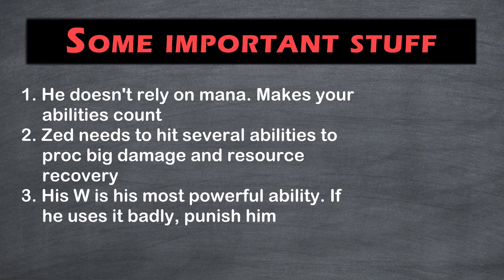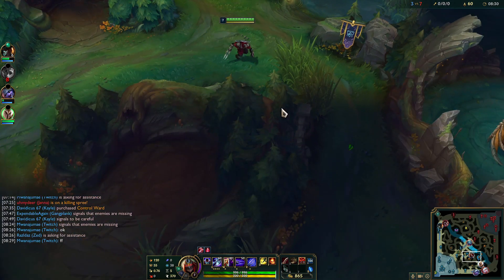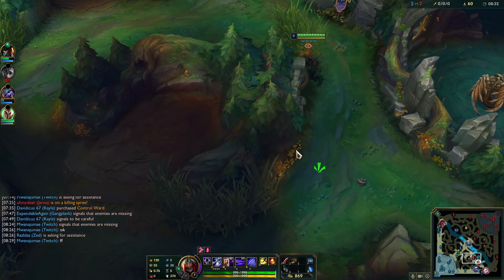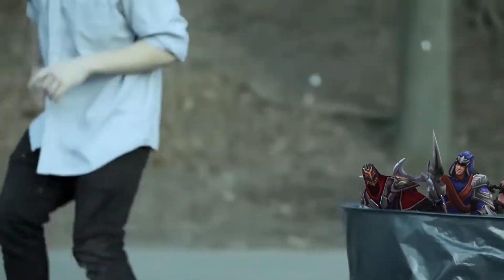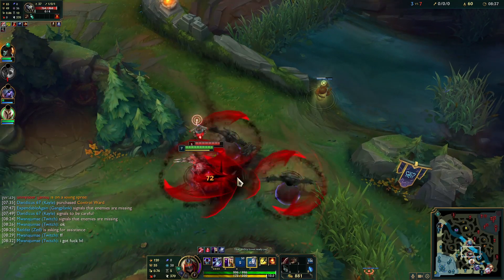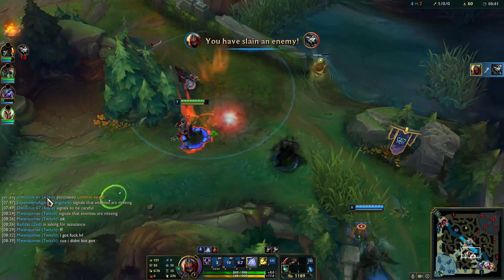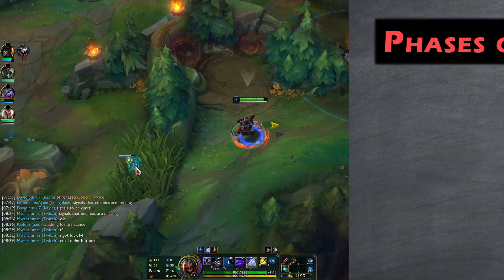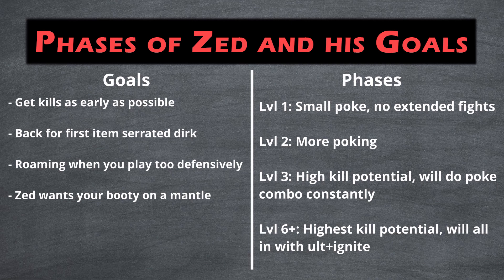Like any other assassin, Zed wants to get early kills and snowball out of control — that's really their whole gameplan. However, Zed isn't really a melee assassin; he's actually more like a mage. He spends the majority of the lane phase trying to poke you down with his main combo and then all-in you with his ult and/or ignite.